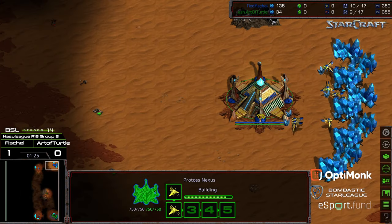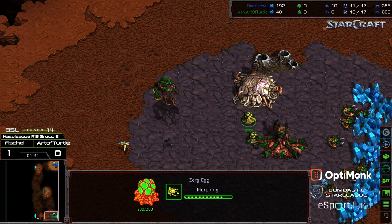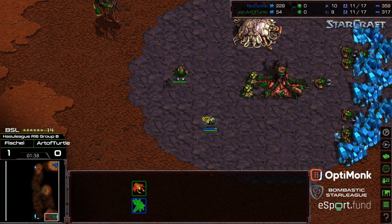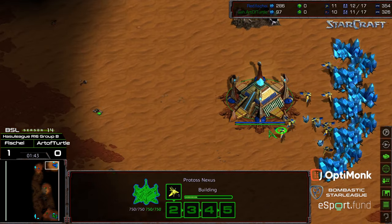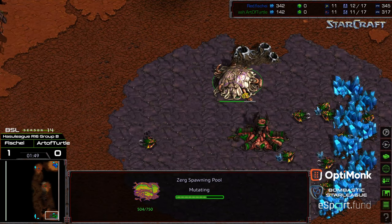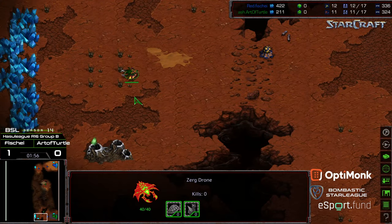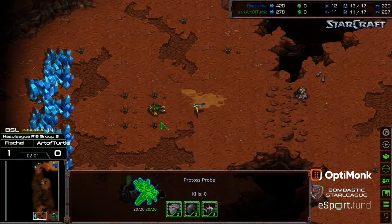Basically what it means is you need to be in a position where it favors the player who can apply pressure to their opponent. It looks like we're seeing an overpool opener from Art of Turtle, doing a little bit of swag, trying to micro against the probe with some drones here and there. Fisheye has not yet built much, so upon seeing this, he might even go for a nexus first — maybe because of the lack of saved larva. It looks like Art of Turtle is going to meander out and wants to plop down that hatchery as quickly as possible. I think Fisheye might go nexus and then into forge.